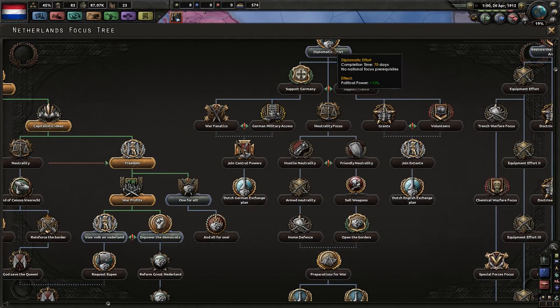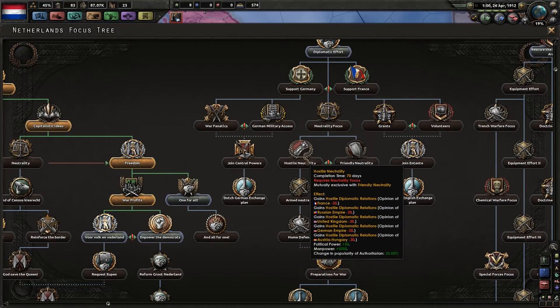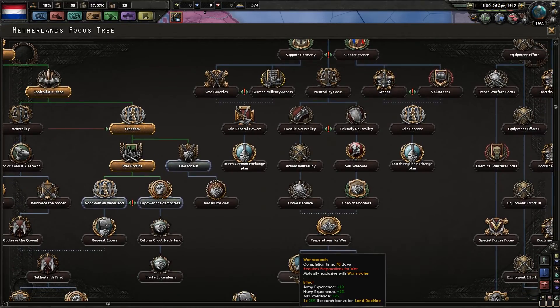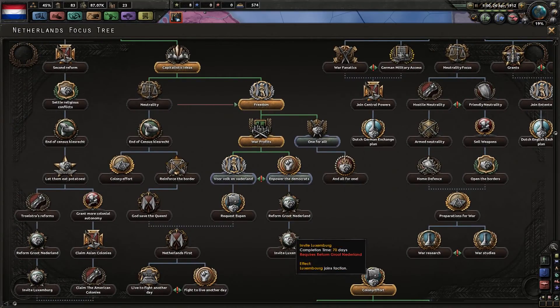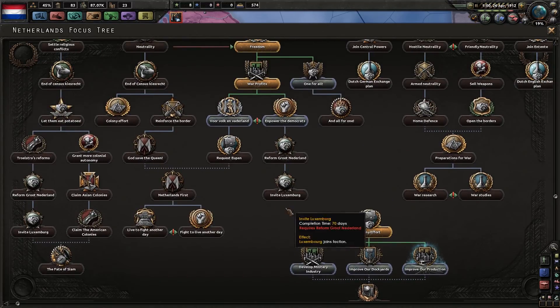Definitely not going down the German row. I think I'm gonna go down the neutrality way, because it can send volunteer forces, gives another military factory, and gives me a research bonus for doctrines. But I think I go down this route first, and when I'm done with this I think I'm gonna found a faction this way here — I would create my own faction.